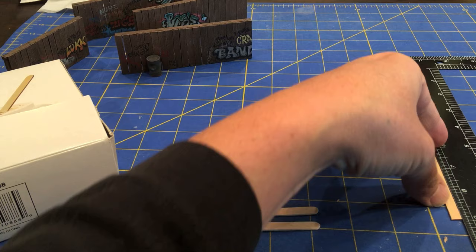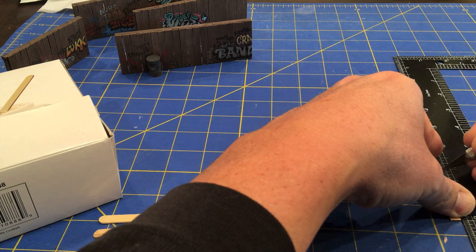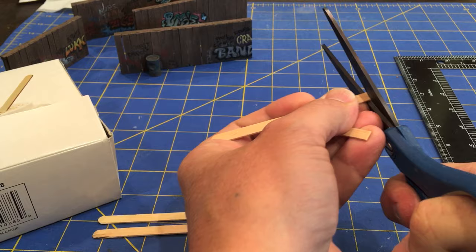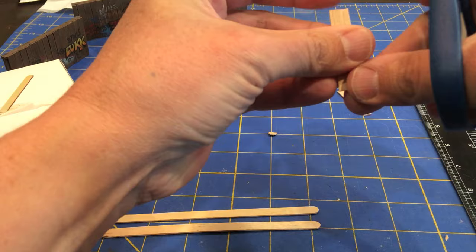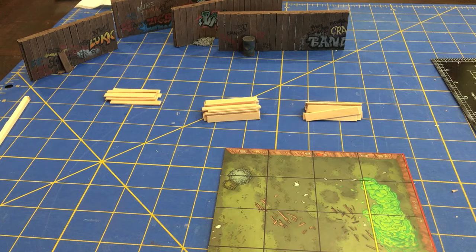If you're using a smaller scale than 28 millimeter, you might go a little smaller. If you're using a larger scale like Marvel Crisis Protocol, you might go a little bigger — but an inch and three quarters looks pretty good for the game I was planning. So I've marked inch and three quarters, cut that off, and now I'll use that as a template to cut the rest of them. Line it up, line up my scissors to the top edge, and chop off another one. Now I just have to make a lot more of those.